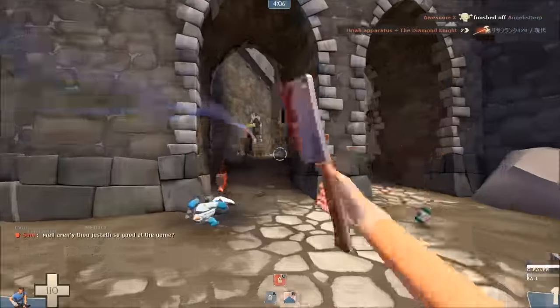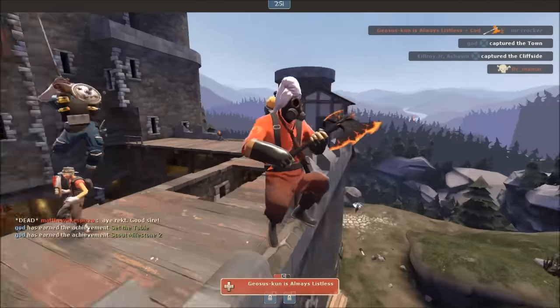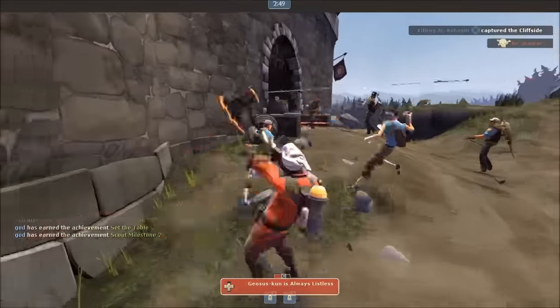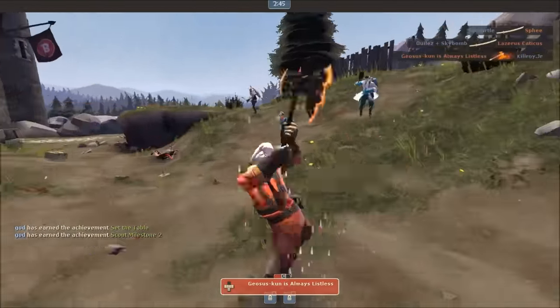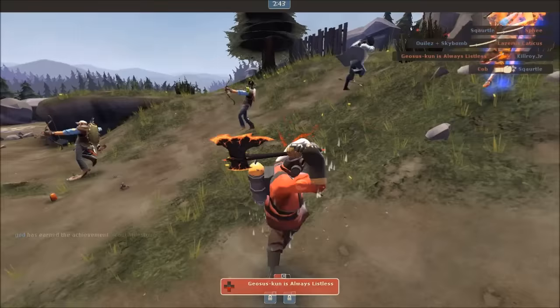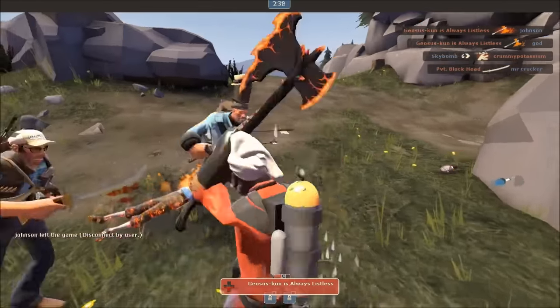The only exception to this rule is probably the Flying Guillotine, as it's a ranged weapon. The Sharpened Volcano Fragment suffers from the same problems as bleed weapons — damage over time that can be healed by a small health pack is pointless and bad. On the other hand, if you're working with another player like a Scout using the Sun on a Stick or a Pyro using an extinguisher, it may be more viable.